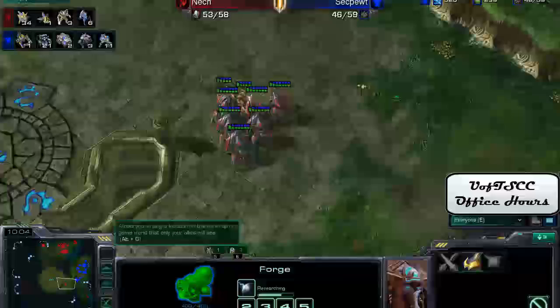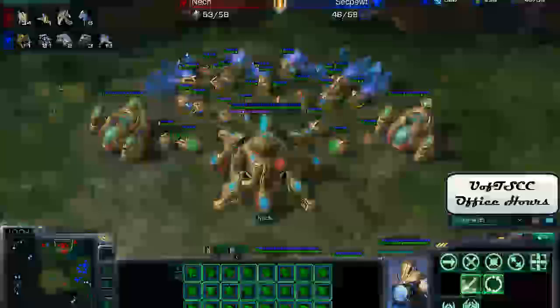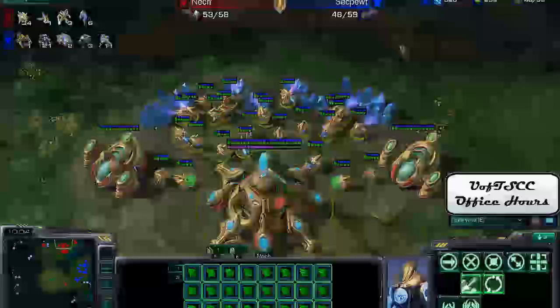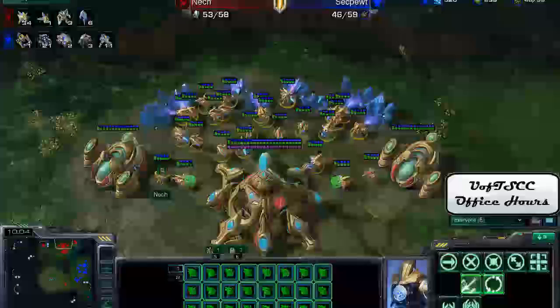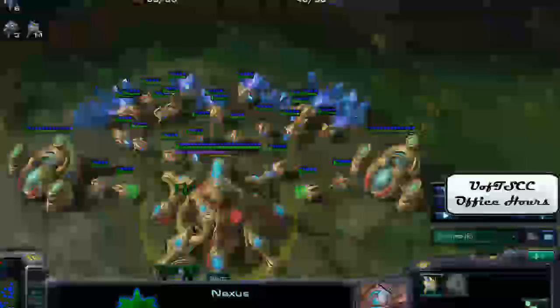Another thing to bring up is the last fundamental: macro. Looking at Neck's base, there's the Chrono Boost — he's not using it very effectively, with at least 50-something energy sitting on his Nexus. Though that's not something you can really harp on at lower levels; it's something he should pay attention to in the future. It's hard even for anyone to use macro mechanics properly at lower levels — like Zerg using Injects or Terran using Mules. When you have 18 APM it's kind of difficult to do that stuff.